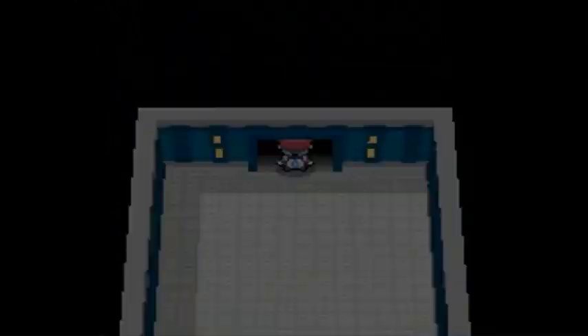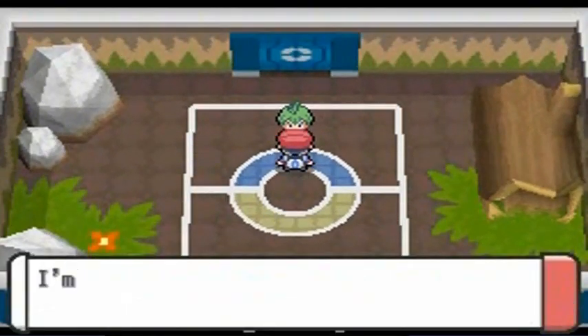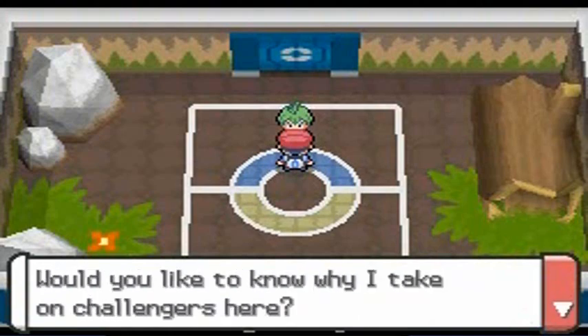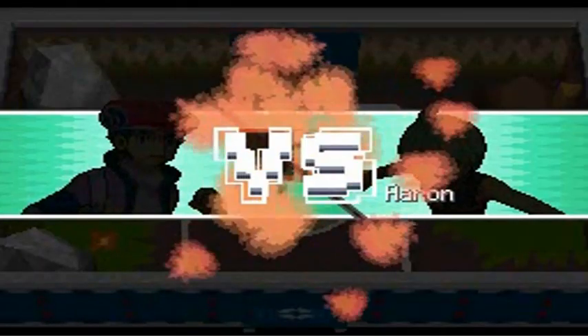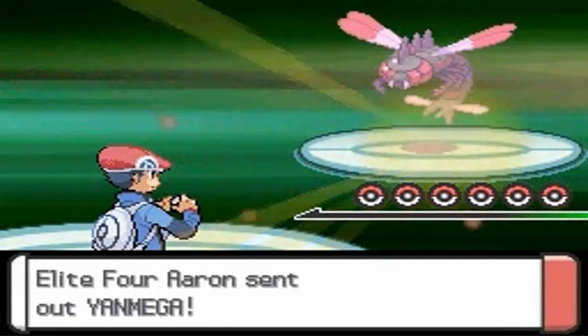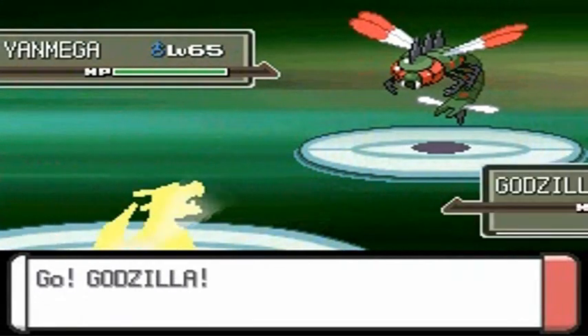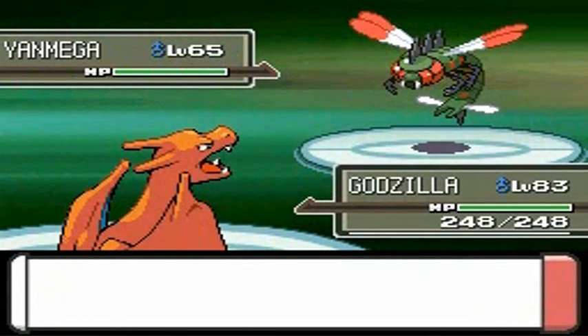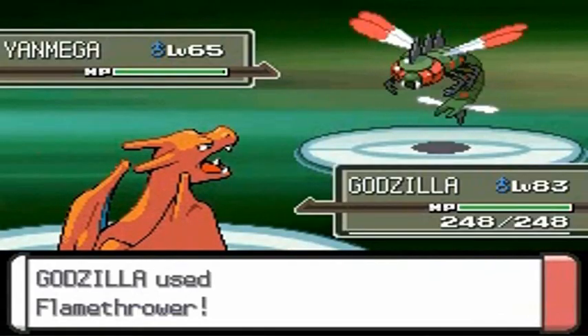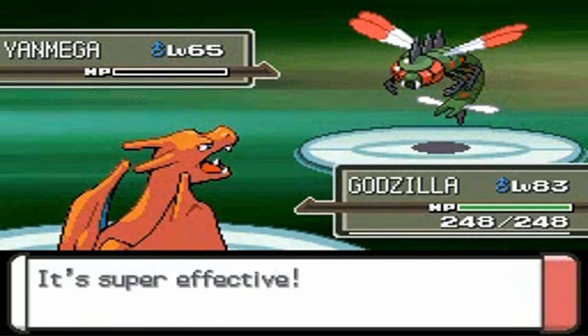Let's go ahead and take on all these Elite Four members. Here it is — we're facing off Aaron first, and he is a bug type trainer, arguably the strongest bug type trainer we'll ever face. Battle number one in the Elite Four. Remember, when you face the Elite Four again their Pokemon are souped up — some may have evolved into their final form. Here we have Yanmega at level 65, and Godzilla is doing its thing, kicking Yanmega's ass.